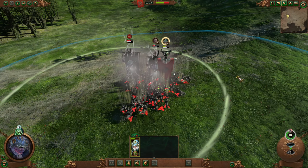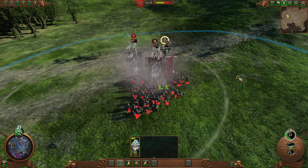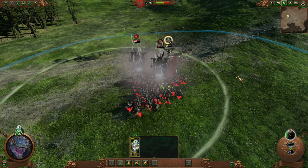Before you dismiss the amount of damage Flensing Ruin does, you should know that Overcast Final Transmutation only does 240 more damage, and it costs a whole 8 winds of magic more.